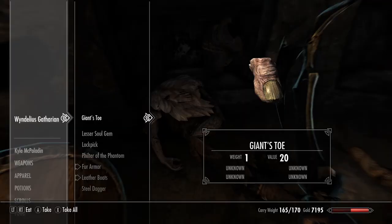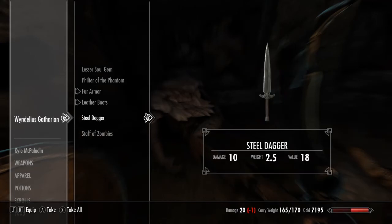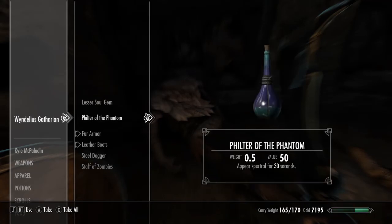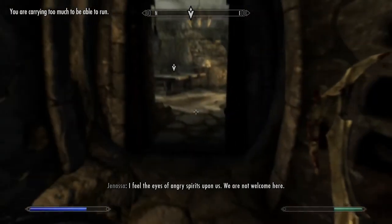He's got a giant's toe. I'm going to go ahead and eat the giant's toe and learn damage stamina. And then a filter of the phantom — so this tells you why he was all ghosty. He had potions that turned him spectral for 30 seconds. Staff of Zombies: reanimate a weak dead body to fight for you. That's not something that fits in my repertoire, but I'll take the soul gem and the staff of zombies just to sell it — it's got some value.